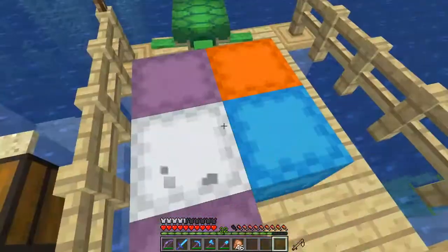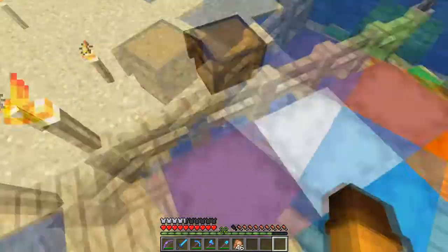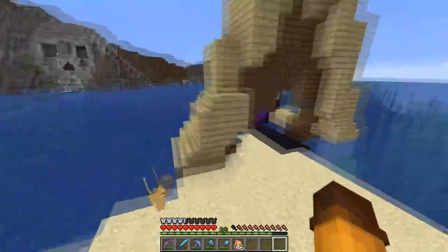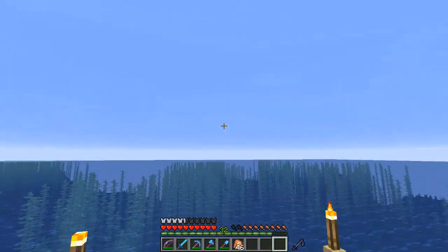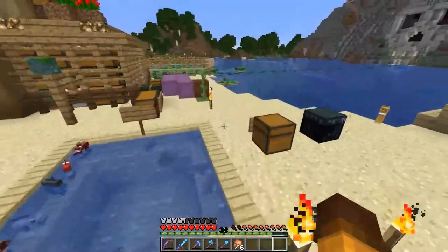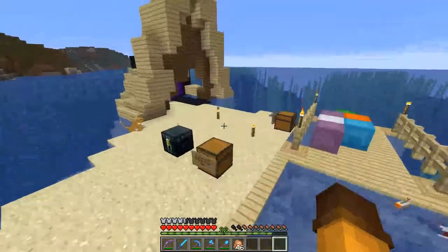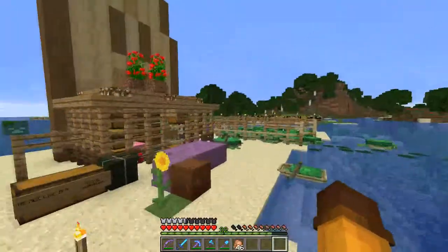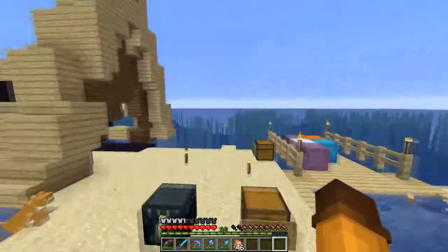So can you guess what color we're going to be using to build something? It's yellow. If you guys have never heard the Beatles song Yellow Submarine, go look it up. It is absolutely one of my favorite songs and I'm going to give you a little sneak peek of what we're going to be building. Go check out the Beatles video Yellow Submarine and then you'll have some idea.